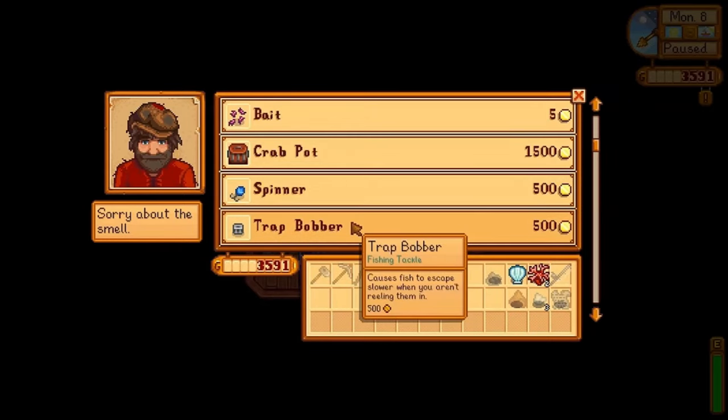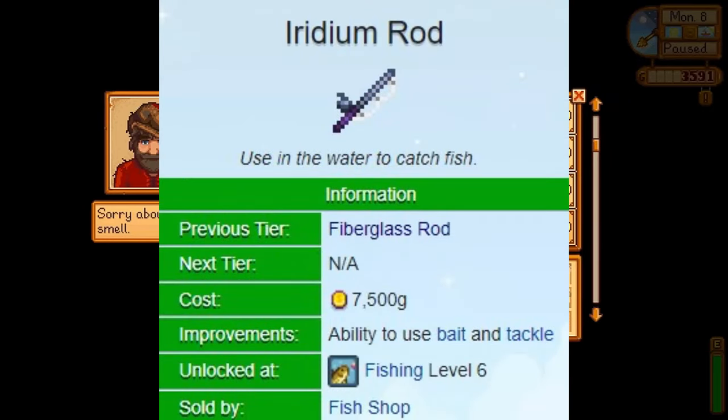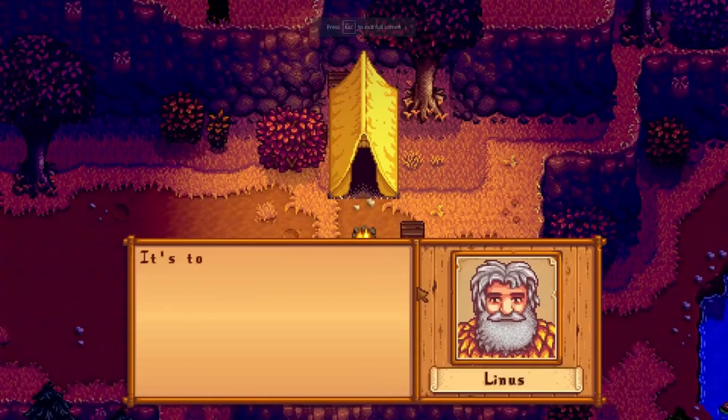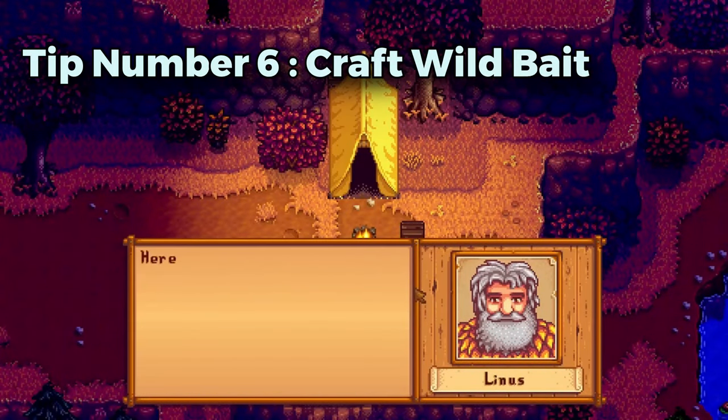The fiberglass rod allows you to add bait. And last, we have the iridium rod. Willy will stock this rod once you reach fishing level 7, and it allows you to use both bait and tackle.